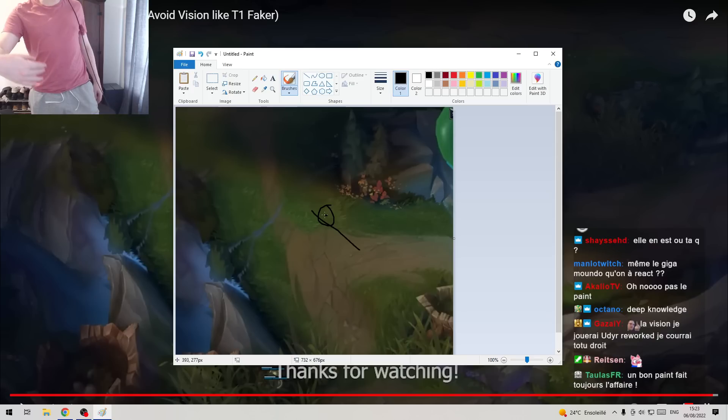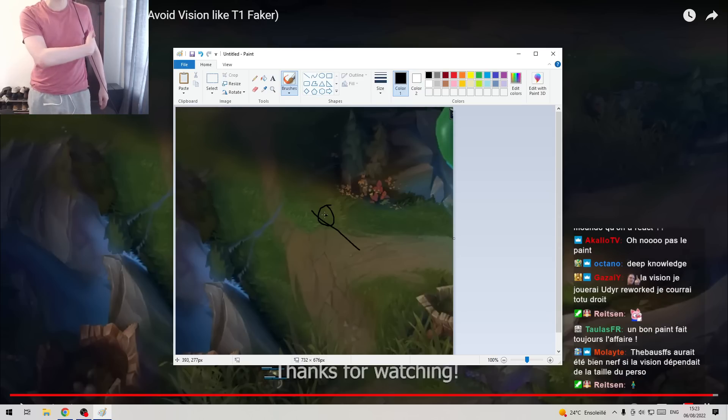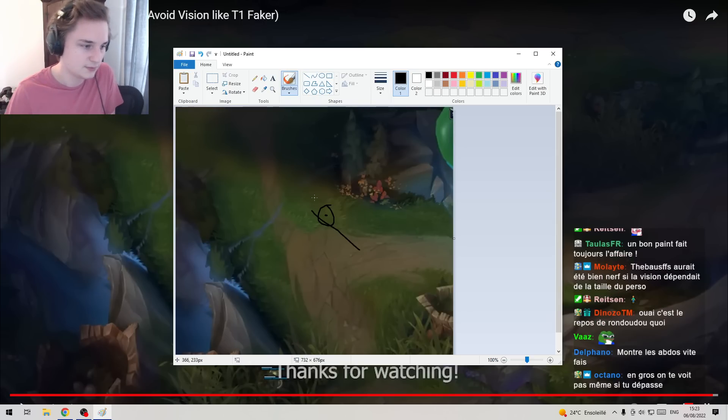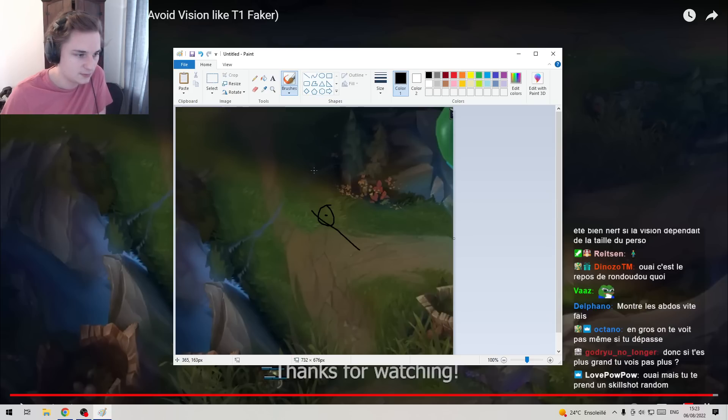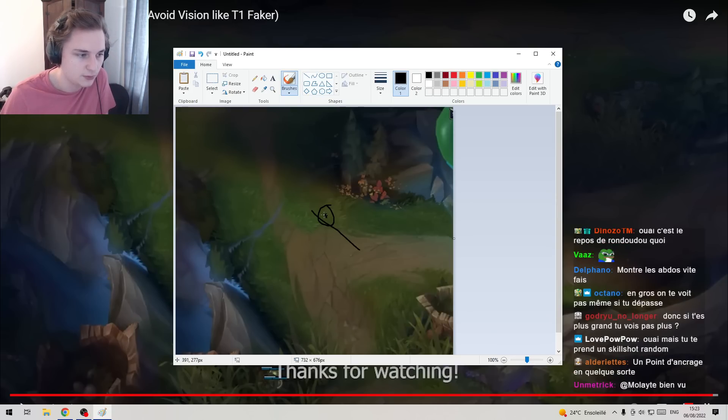As long as the vision doesn't pass at least at the center of gravity — if it passes just at the bottom of my feet, it doesn't detect it. And in general, that's what happens. On the map, as long as the main point at the middle of your character is not visible, you don't see it.